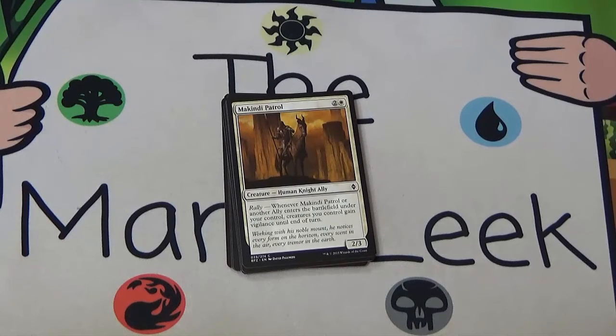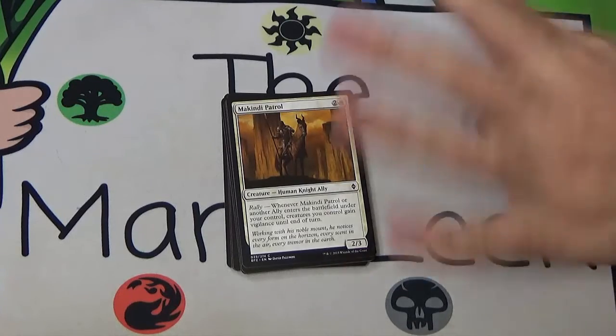Next up we've got Makindi Patrol, two and a white for a 2/3 ally, and it's got Rally — whenever it or another ally enters the battlefield, all your creatures get vigilance. This is probably the weakest ally I can think of offhand, but even being the weakest it's still pretty okay. A 2/3 for three is fine-ish and vigilance is an okay add-on ability. It's not the best ability but giving it to your whole team is decent. This is fine filler for your ally deck — you want some Lantern Scouts, some Blade Masters, some Corebreaker Blades, the good ones — but these are fine filler once you do have those. Not first pickable though.